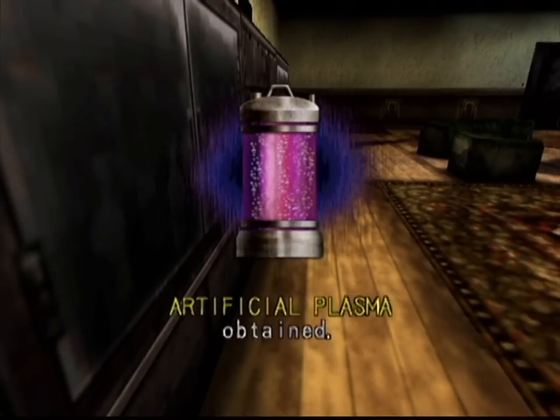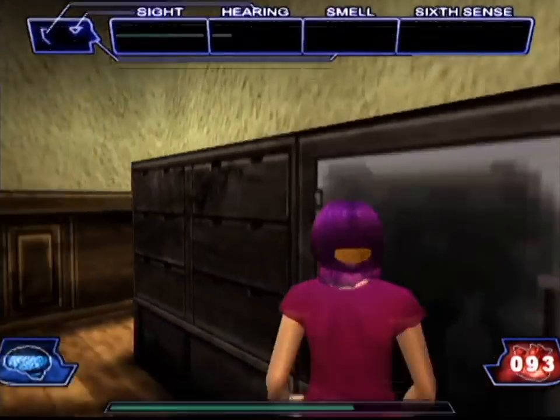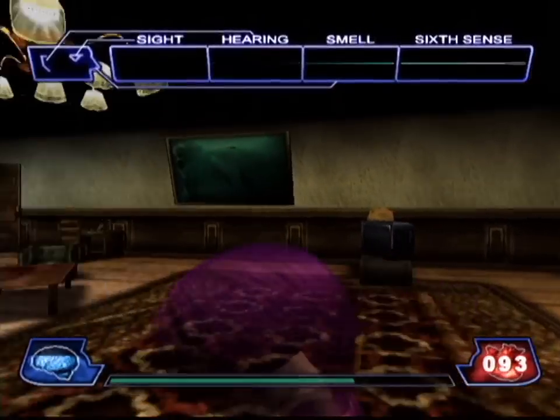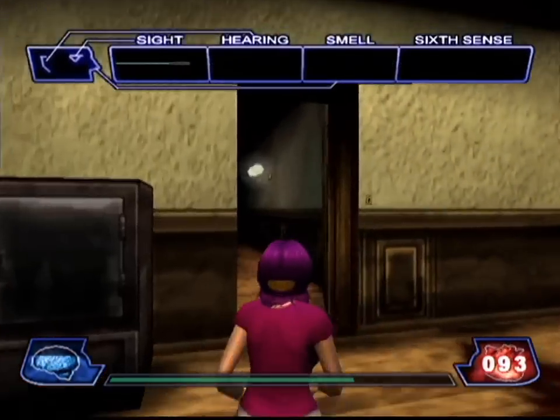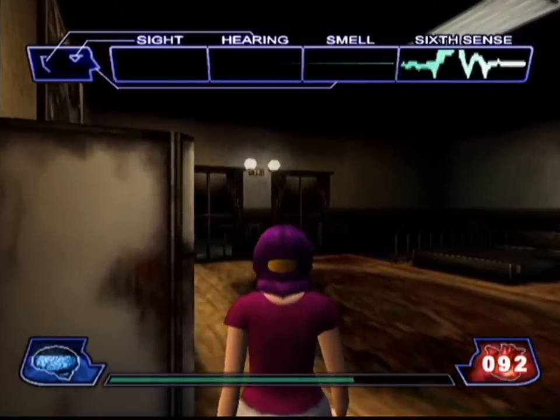Now, this item right here — artificial plasma — this is one of the upgrade items. When you upgrade with that, it makes the character more resistant to bleeding. And that's the one I usually upgrade with before anything else because I find that to be more useful, to bleed less when attacked.